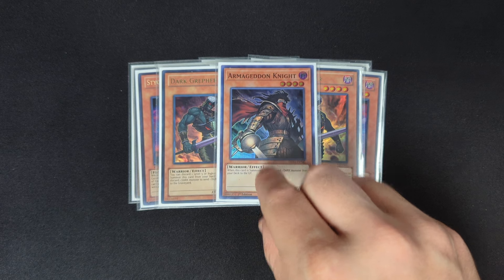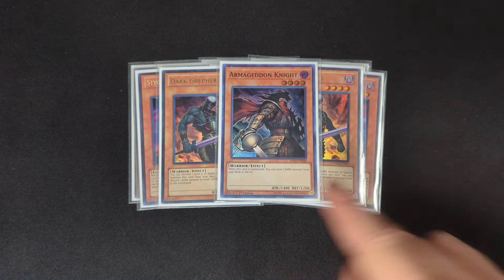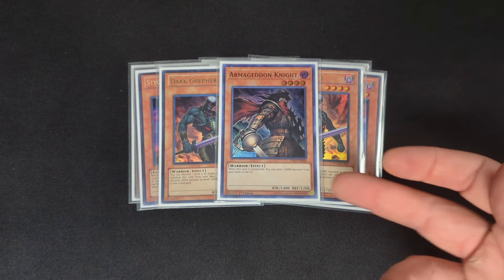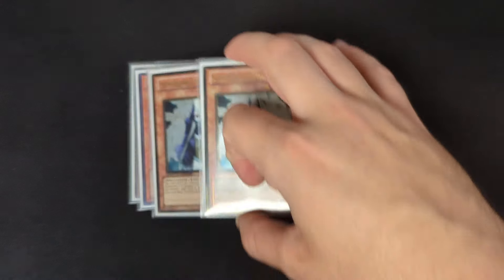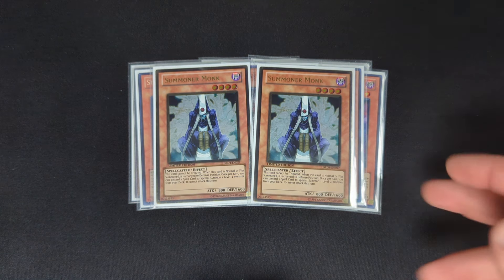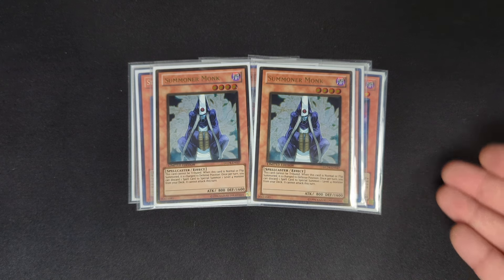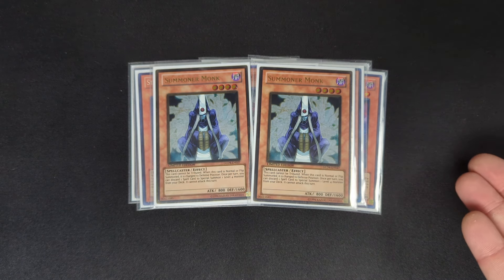We also play one copy of Armageddon Knight, slightly worse than the Greffer. The reason I play two Greffer over the Armageddons is simply because in a situation where you need to clear your hand, you can send the Armageddon with Greffer. After that, this deck does play a lot of spell cards, so we're playing two copies of Summoner Monk, being able to ditch a spell and summon any level four. If you have no hand, you can summon Archfiend and search a card, or you can summon the Greffer and ditch one to foolish.